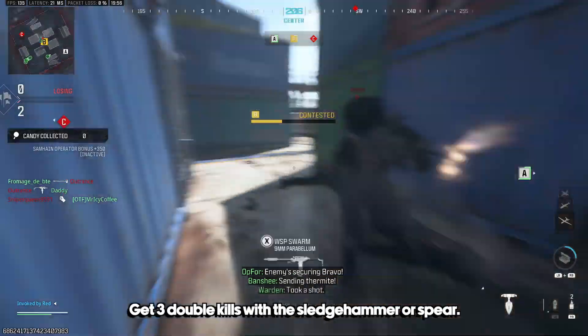The akimbo SMG challenge confused me because I wasn't sure which SMG actually allowed you to use it as an akimbo weapon, but there is a conversion kit for the WSP Swarm called the brace stock which does turn it into an akimbo weapon. Just make sure you build it for movement and hipfire speeds and you shouldn't have an issue getting that challenge done.